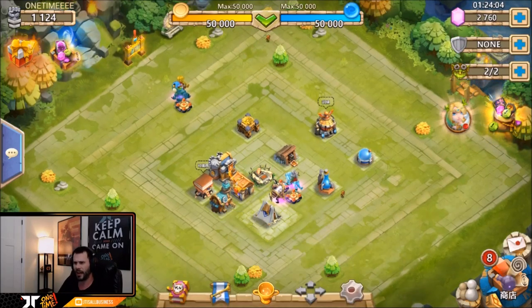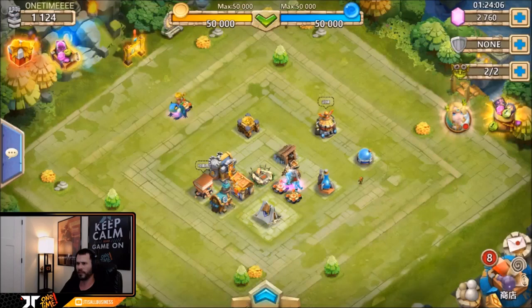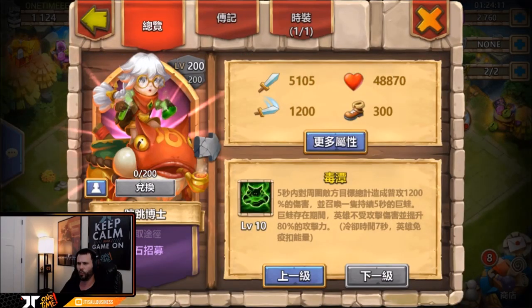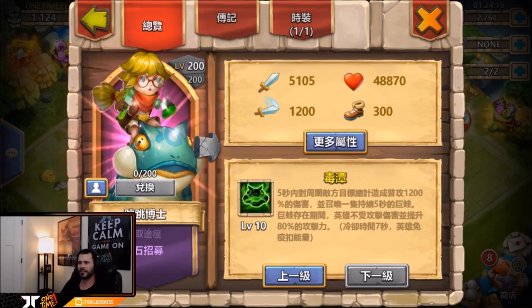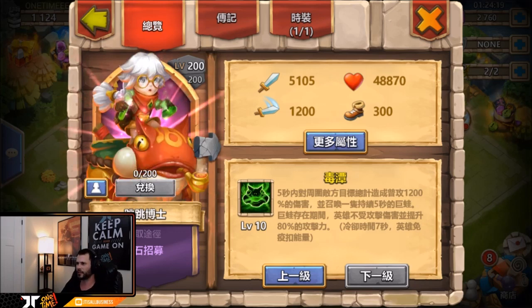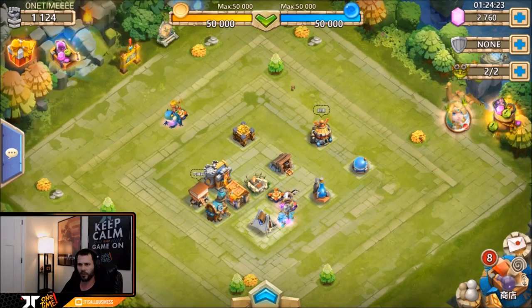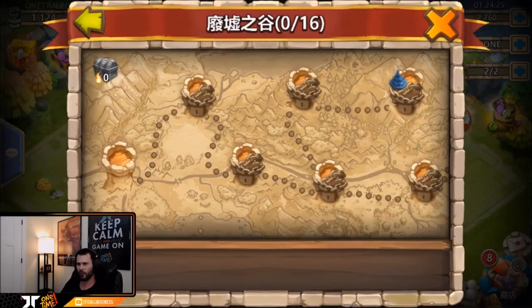Let's take a look at his evolution form first before bringing him into battle. So when evolved, he turns from green into a grandma character up there. She's got a couple of elixirs or potions in her hand. I guess that fits the poison theme since frogs cause poison.